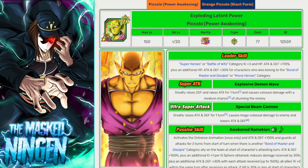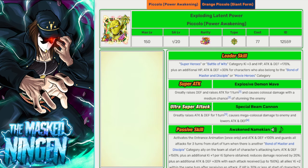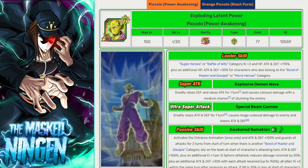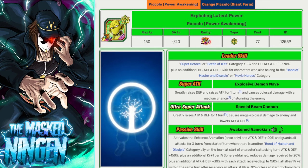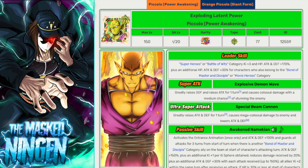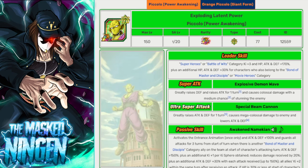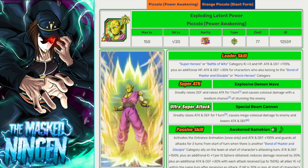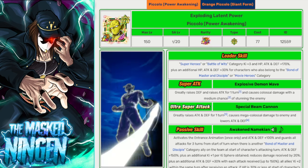Now we have the Piccolo. He's returning on one of the two banners so if you've done your summons first you might have pulled him for the first time or got dupes. He leads Battle of Wits for 170% and then has a plus 30% to Bond of Master and Disciple or Movie Heroes, so a few characters will be getting the full 200% lead while everyone else gets 170%. Piccolo is very very good as long as you have a Bond of Master and Disciple ally on the team to get his intro buff. He has Guard for the first two appearances, builds up by getting hit, and can very easily hit around 10 million attack stats — an absolute beast.